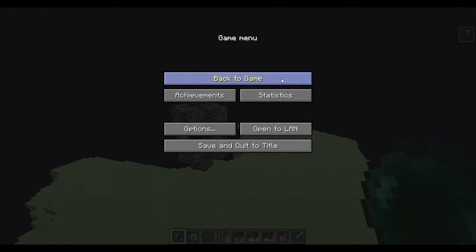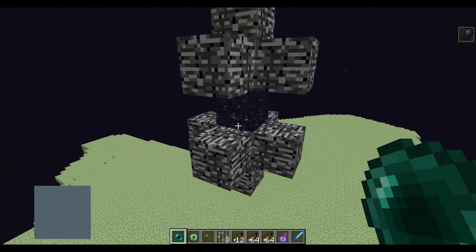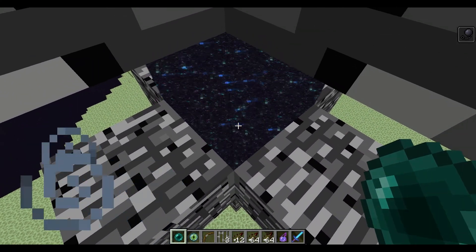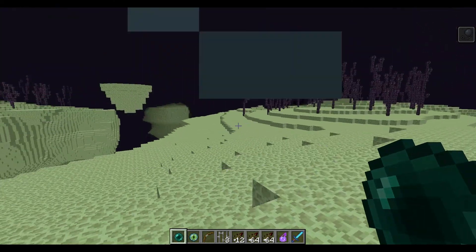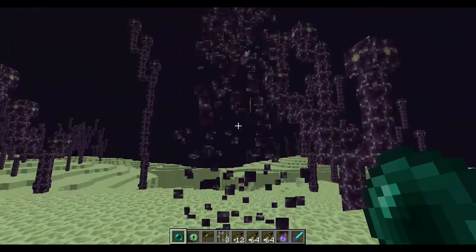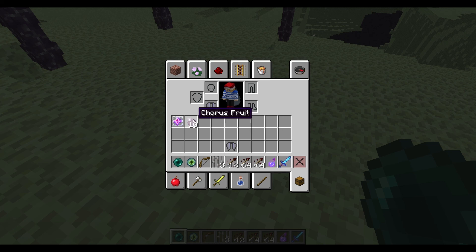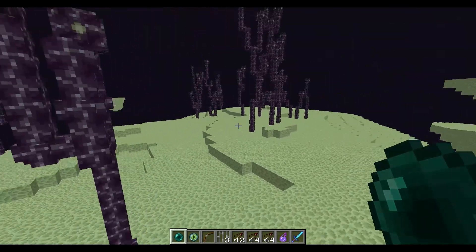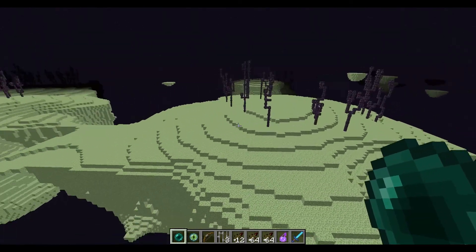So I've just killed the ender dragon and found this portal. Earlier I mentioned the purple blocks and chorus fruit — if you throw an ender pearl into that little block area, you get teleported to the outer End islands. That's where you get the purple stuff. You knock down these chorus plants and get a bunch of chorus fruit. You can also explore the rest of this place and find more of these structures.